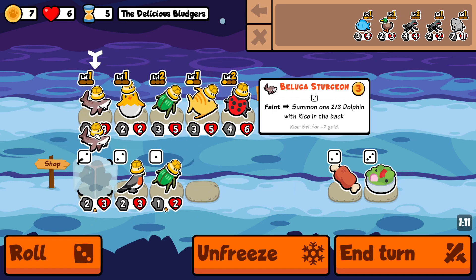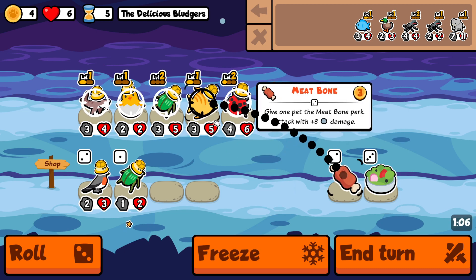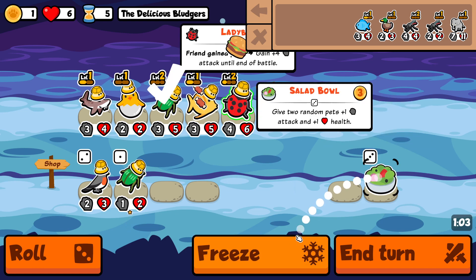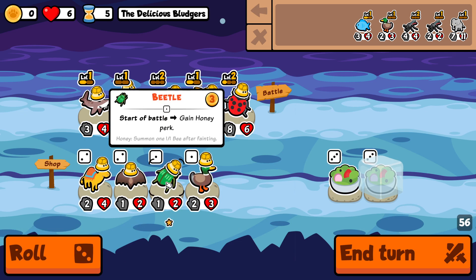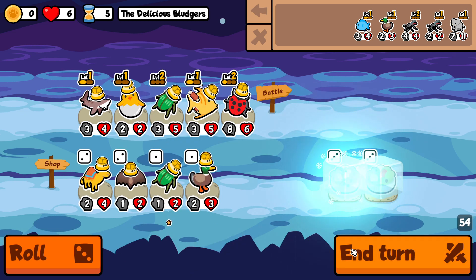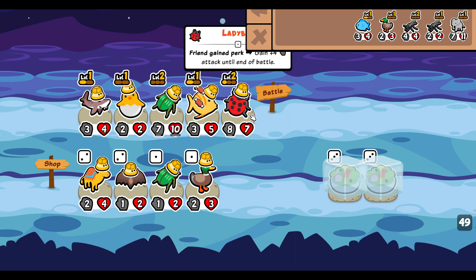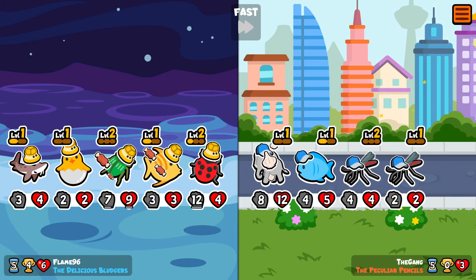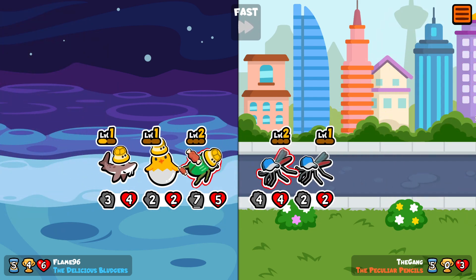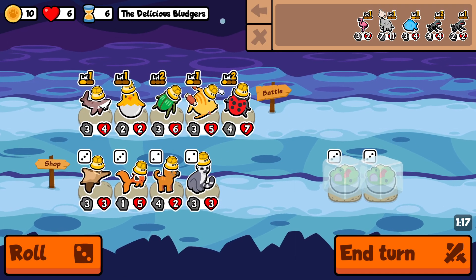I'll take a half level here, half level here, maybe put a meatball on the tropical fish. Pushing for temple — I kind of want to put a garlic on this, but it's going to be replaced by a meatball, so it's not really worth it. I'm going to push for temple with the salads. Hopefully next turn I'll buy two salads and find another tropical fish and beluga sturgeon for some nice level ups at tier five.